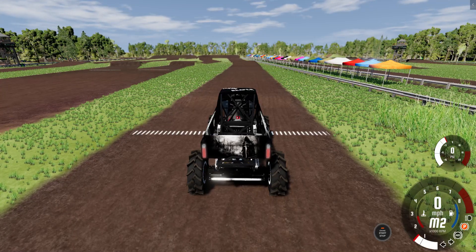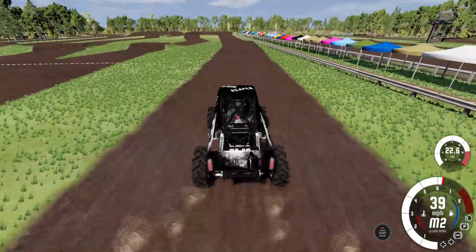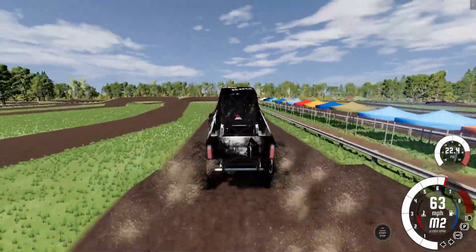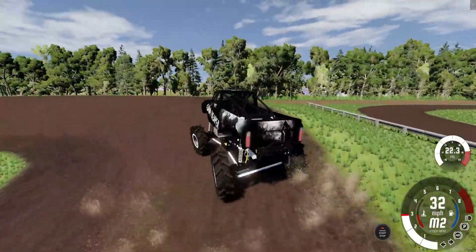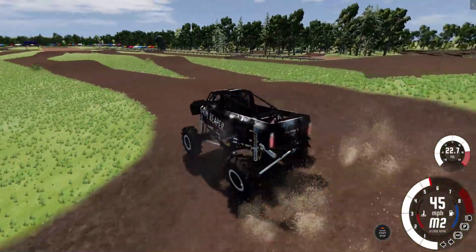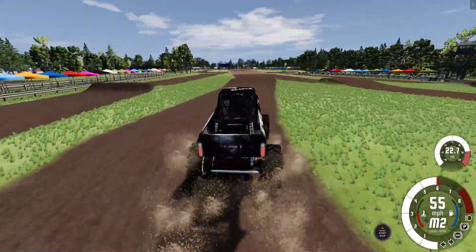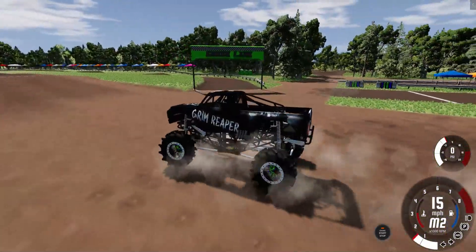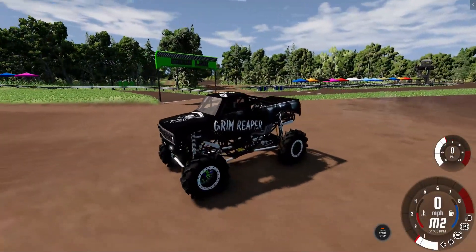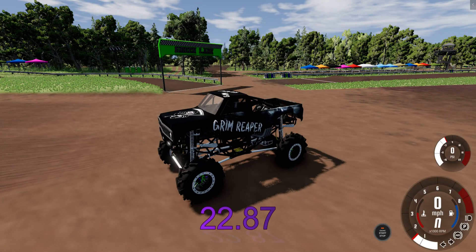Up next is the Grim Reaper Mega Truck — a great looking machine, another Chevrolet. Lower RPMs for this one, and a lot of times that means lower top speed. He almost nosed it up! I told you folks, this track's short but wild. And Grim Reaper has a nice run as he sails across the line. Lower RPMs usually means lower speed for a lot of these trucks, but nonetheless the Grim Reaper Chevrolet has a good run. The time is a 22.87. Hive still your leader.